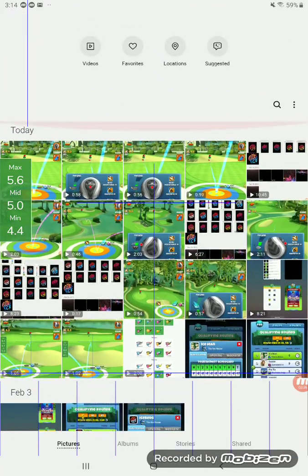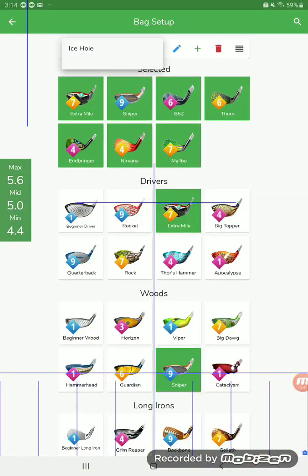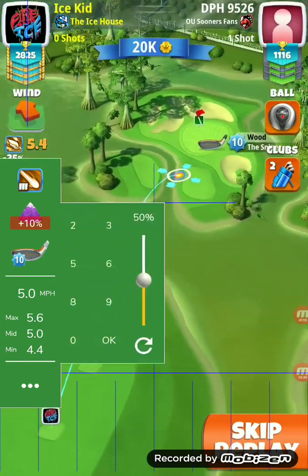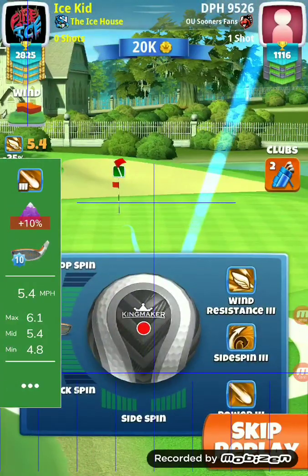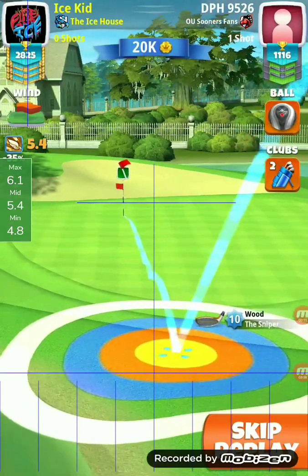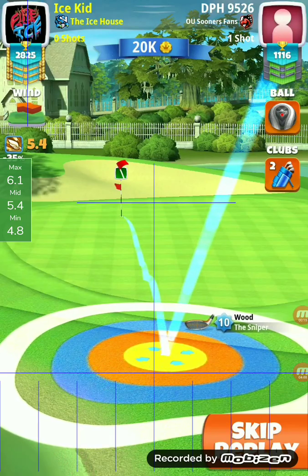We're going to look at Ice Kid. We've got 5-4, so the wind is getting stronger every time. We've gotten stronger every time on this, so we're seeing a little bit of a range here. This may be on the high side — not sure, I have to look at the other ones and compare everything.